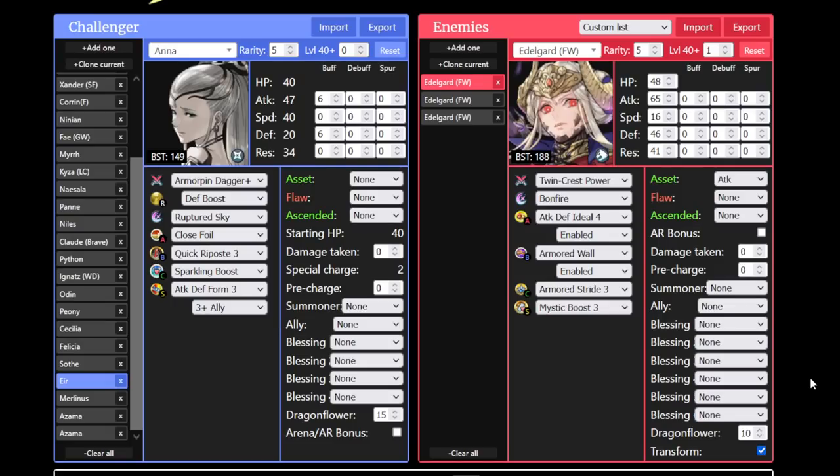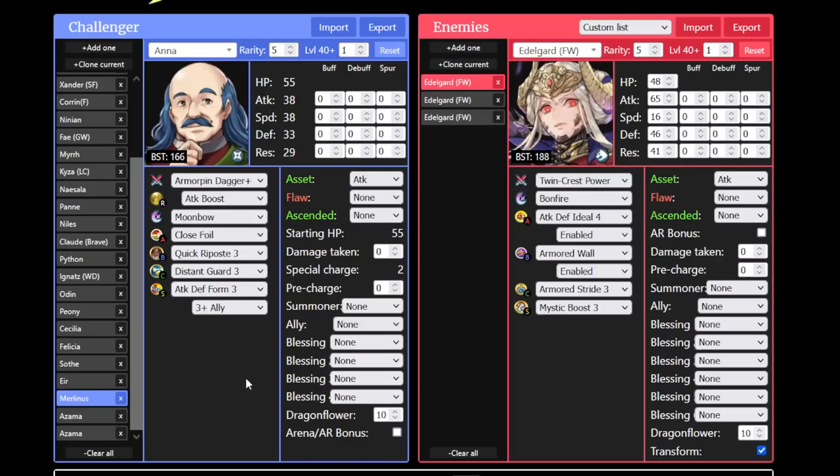No ranged dagger flyer is going to make a Heavy Blade check against her — she just simply has too much attack for it to work. That's why infantry daggers have a way better edge, because they can player phase and they have access to Flashing Blade, meaning they can make easier checks. And as for Merlinus, our dagger cav representative — yeah, I think super success is the way to go with this one.